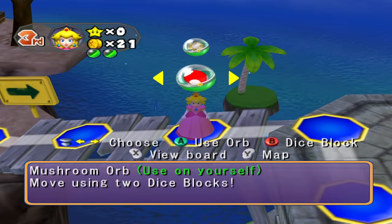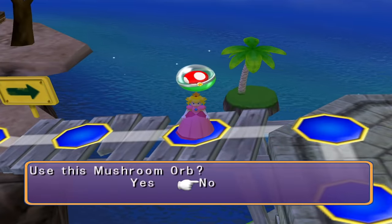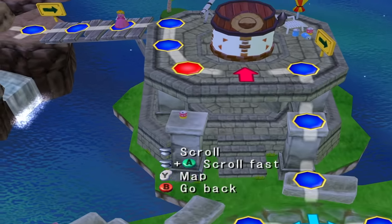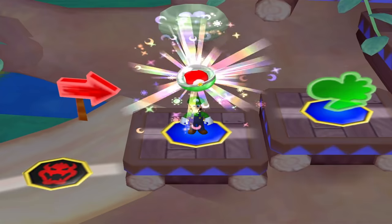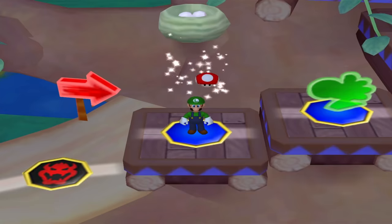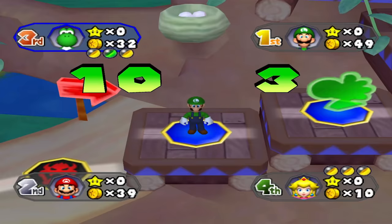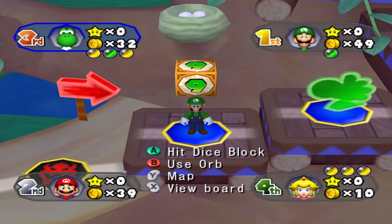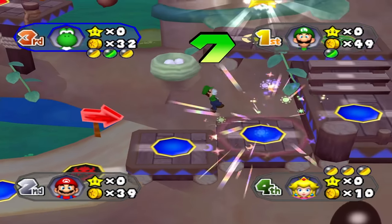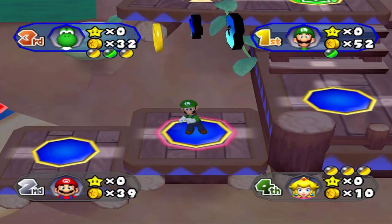Just because it's a common orb doesn't mean you should use it just because you can. Rolling two dice blocks is a big deal, so always count ahead on your possible routes whenever you have a Mushroom in stock. The red orbs are your enemy when using a Mushroom because they'll activate the moment you step on them. If a Thwomp Orb was placed a few spaces ahead of you, using a Mushroom to roll high is pointless because the Thwomp will stop you in your path. Simply face it head-on with a regular dice block and then Mushroom after.